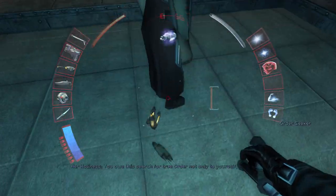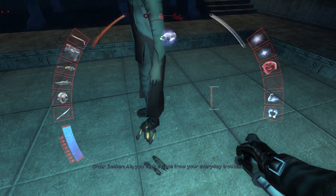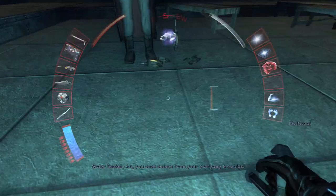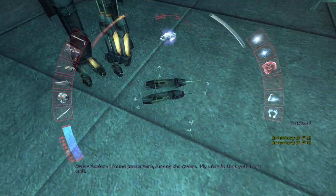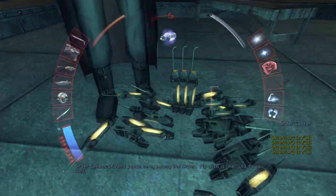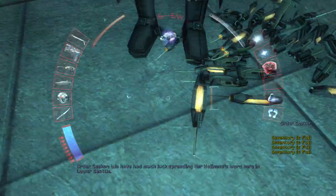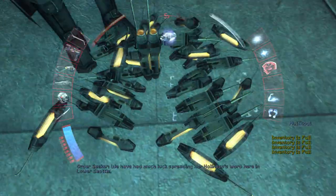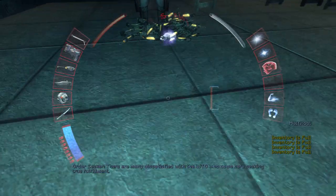They magically appear here. In order to duplicate, you need to interact with them and be unable to pick them up. Just keep spamming — they will magically appear. In quantity, PC will never need.